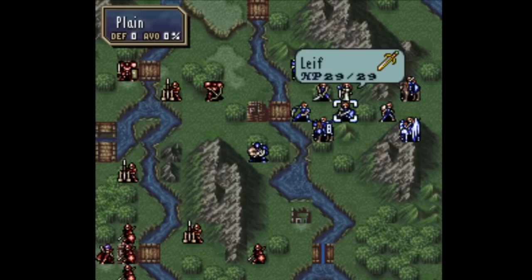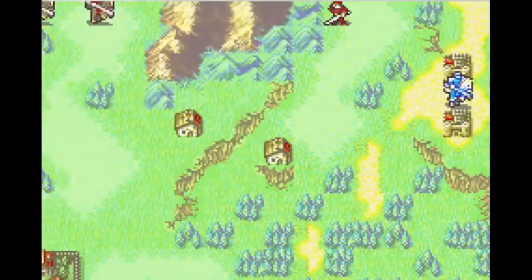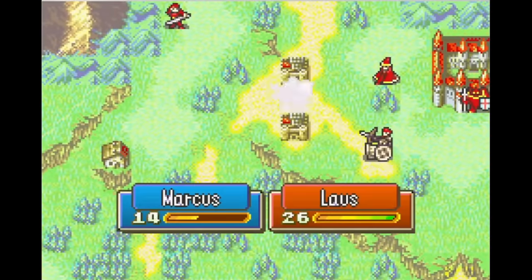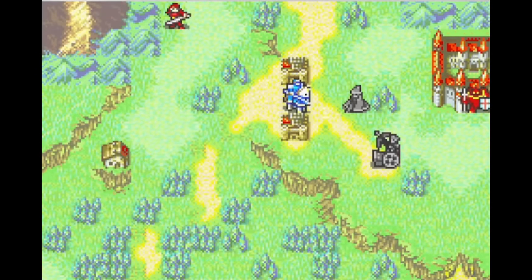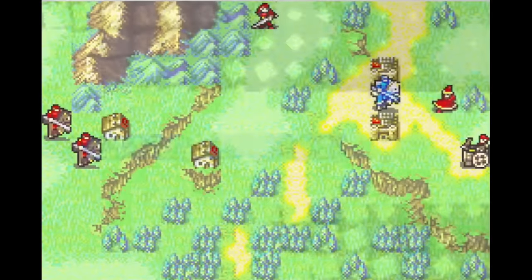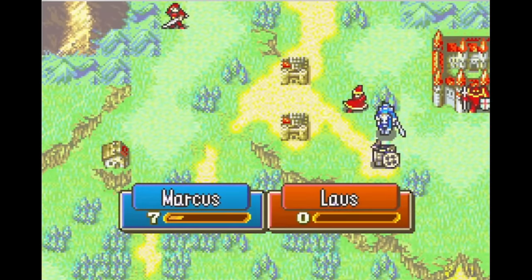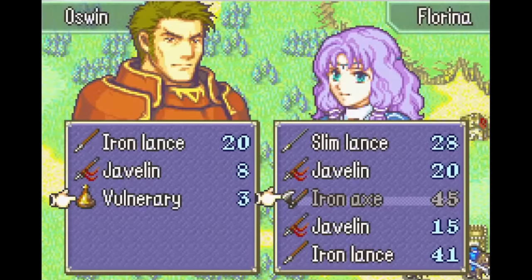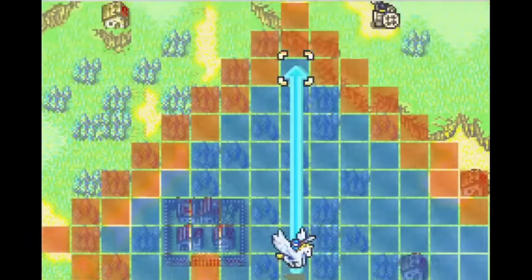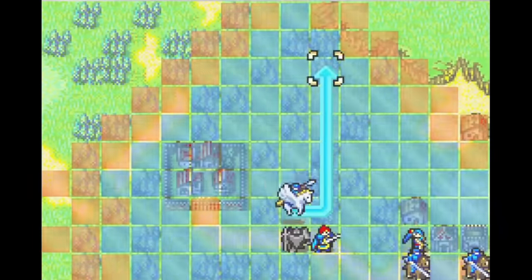The next major change to how ballistas work was in the GBA games, where ballistas stopped being a type of unit and started being a thing on the map that archers and snipers can make use of. They still have limited ammo, but if you kill an enemy ballistician before they use all the ammo, you get to use the ballista yourself. Or, in some maps, an empty ballista is present for the player to use. Ballistas function in a similar manner in Tellius games and Three Houses. In theory, this rewards you for killing ballistas before they use all their ammo. You could put an unoccupied ballista in the center between you and a group of enemies, encouraging you to rush in and fight over who gets to use it.